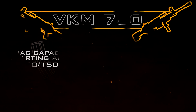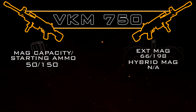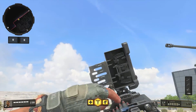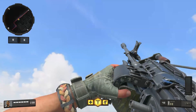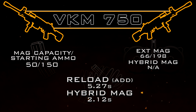Moving on to magazine capacity — it's quite good, especially considering the rate of fire. At 50 rounds with 150 total starting ammo, it takes quite some time to burn through 50 rounds. With Extended Mags we can increase that up to 66 rounds with 198 total starting ammo. As for reload add time, this is very slow at 5.27 seconds — the slowest in the LMG category — but we can use the Fast Mag attachment to reduce it all the way down to 2.12 seconds, which is an absolutely insane improvement.